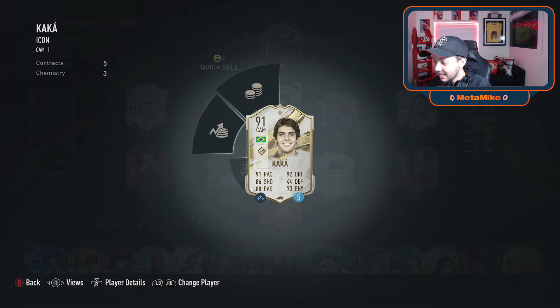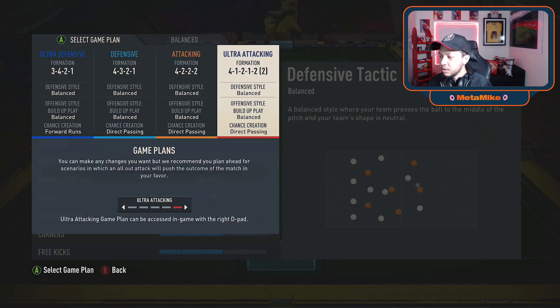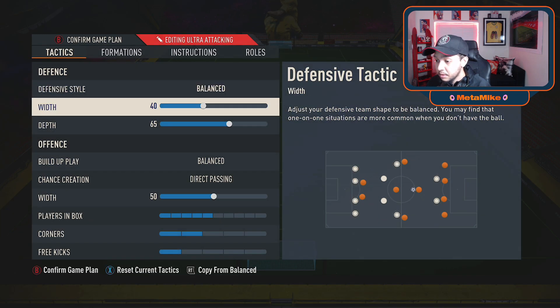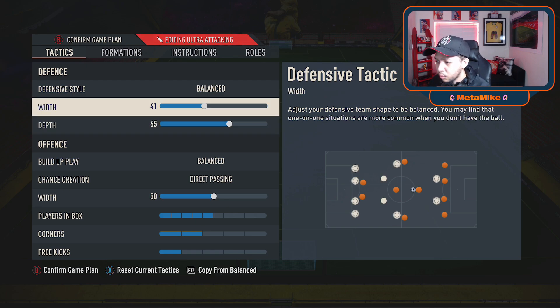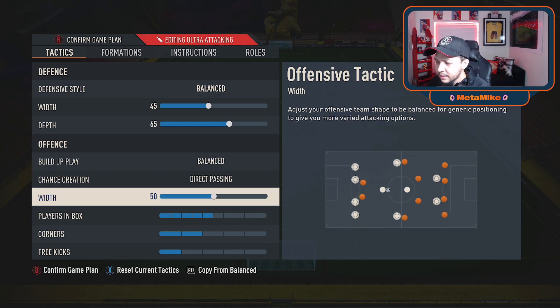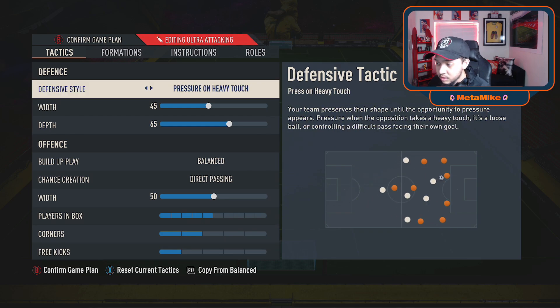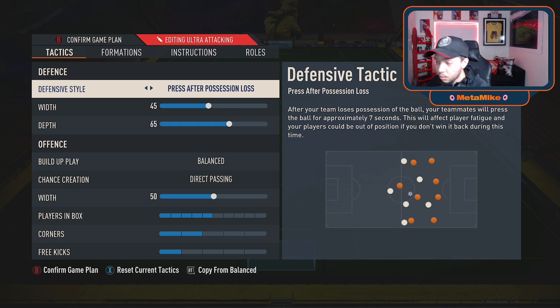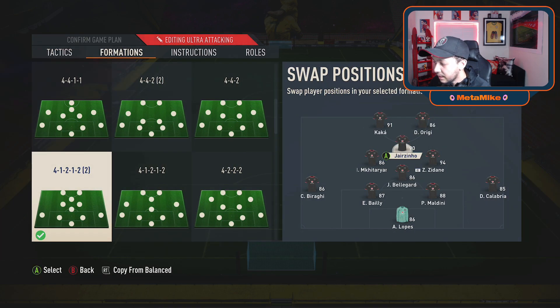This is the team we're gonna go for right there — lovely team, love the lads. We're gonna go Finisher. These are my custom tactics for the 4-1-2-2-2: 40 width, 65 depth. I've noticed 40 width is a little bit too low. Everything else is perfect. Position loss is a vital one if you're trying to come back from behind, but I'm gonna stick with balanced.